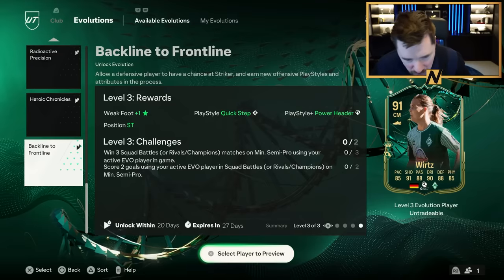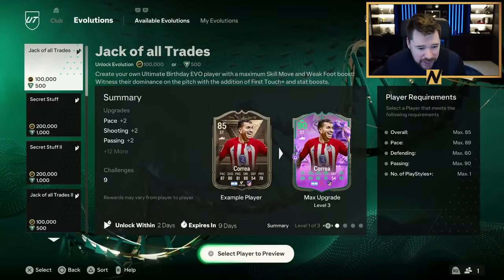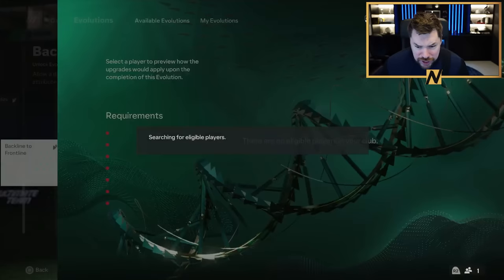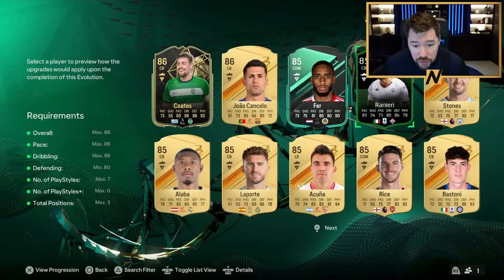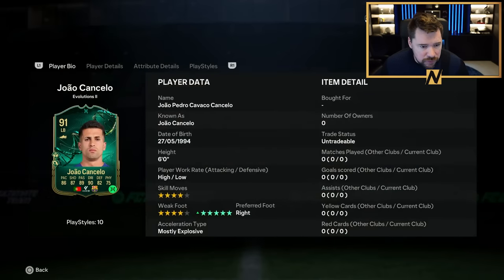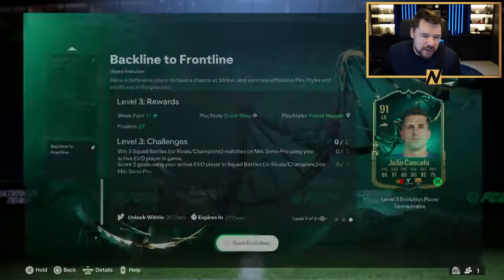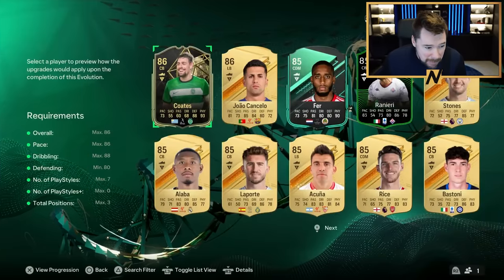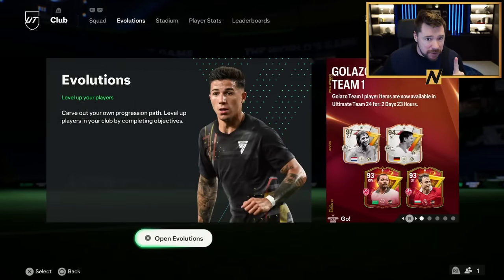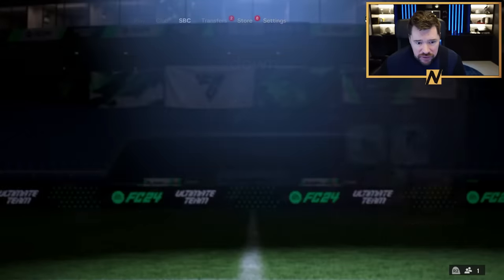I beg that Leng Jigjuan fits into this. That is honestly a banging Evo. João Cancelo becomes 4-star, 5-star, striker position with crazy stats. There's going to be some big, big cards that fit into that. And it's the first time, I believe, that we've seen the power header and aerial plus combination. That is a very, very good one.